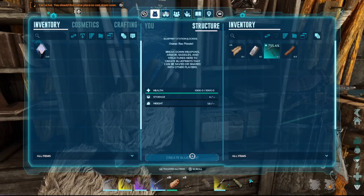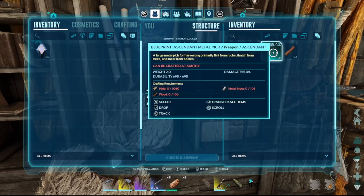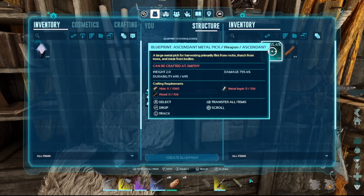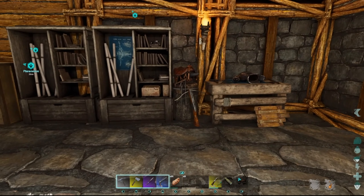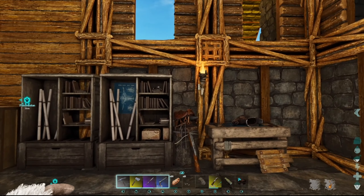Here we go! We now got a blueprint for an ascendant metal pick. It's expensive on hide, but it's not too bad on ingot for what you get. What's the durability going to be on this? 695 — not too shabby. So that is how the upgrade stations work. And as you can imagine, the possibilities are endless — you can just make some amazing gear. I am so impressed with this and I'm so excited to play more of it.